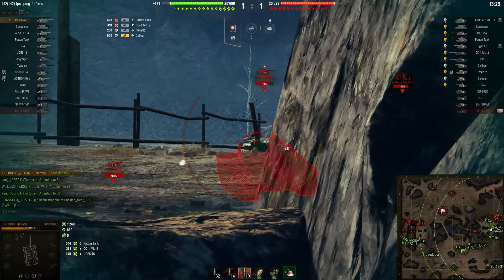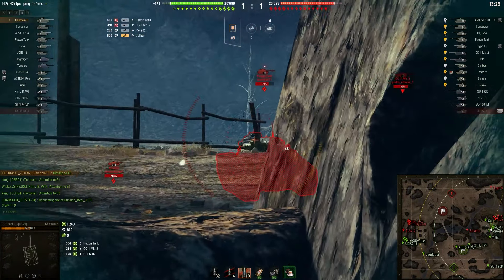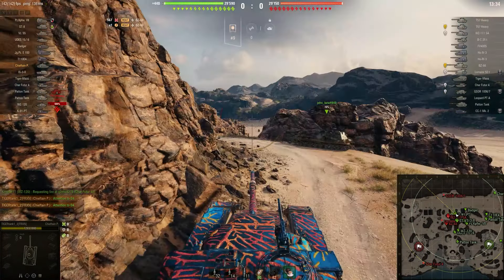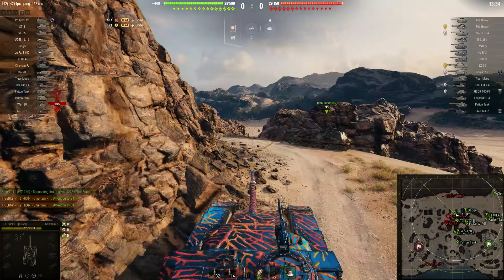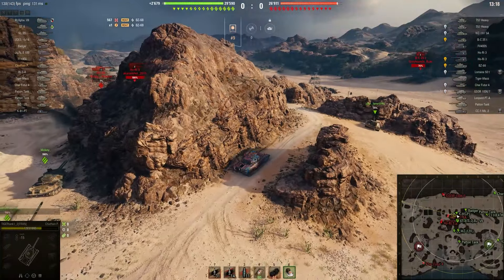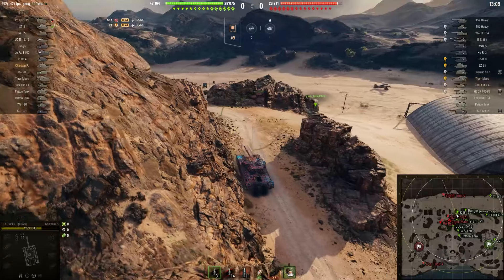We're playing on Airfield, which has been tweaked quite a lot — a map I haven't played all that often. We're already making the very first mistake. There's a BZ-68; he hasn't fired yet, but I expected him to shoot one of the other two guys — and we immediately lose almost 600 HP. We also get our ammo rack knocked at the beginning of the battle. Only a little more than a minute played and I'm already down about 30% of my HP and out of my repair kit for the next 60 seconds.